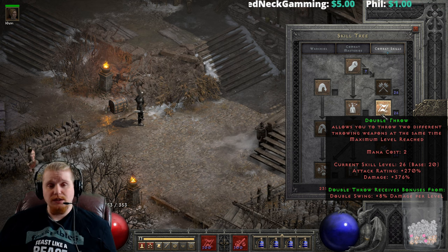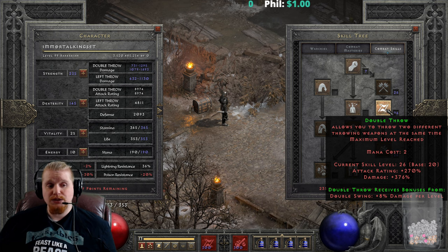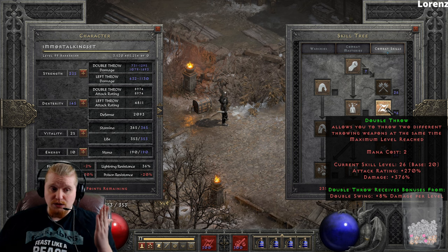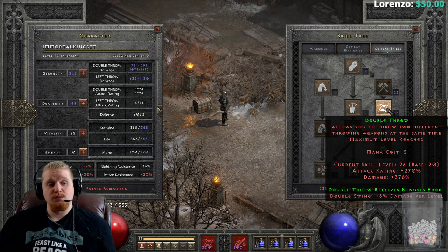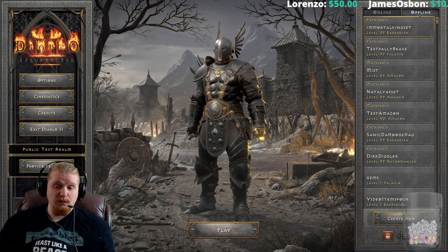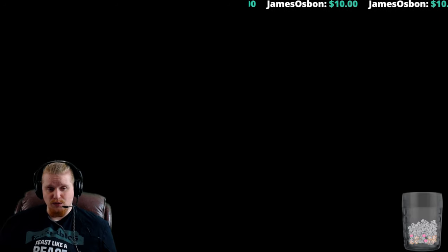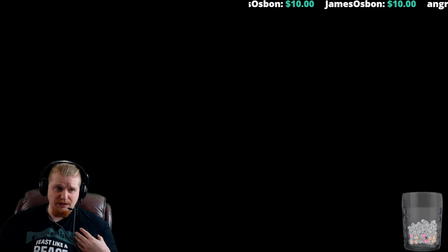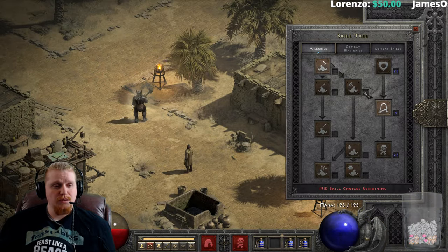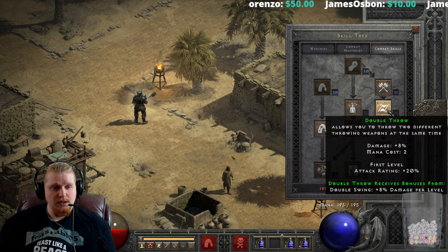Back to Double Throw — it hasn't changed too terribly much in terms of its fundamentals. It still gives attack rating and still gets the damage bonus from Double Swing, but now it also gives its own damage as well. For comparison, looking at the new version maxed out: 270 attack rating and 376 percent damage. Let's compare to the base 2.3 game version.